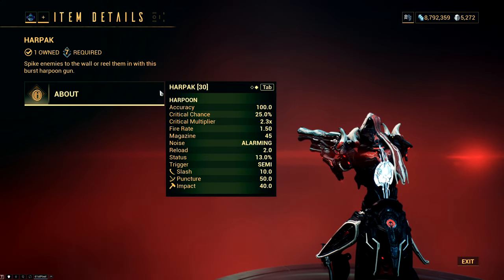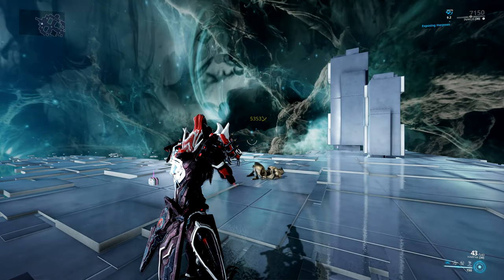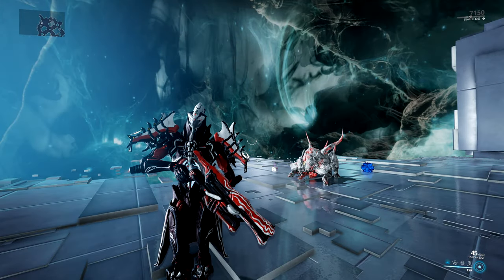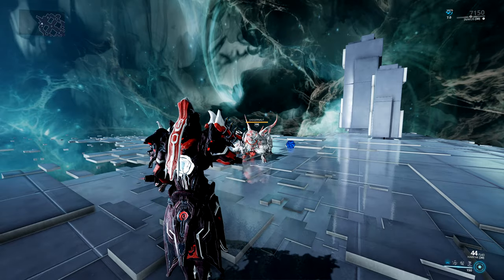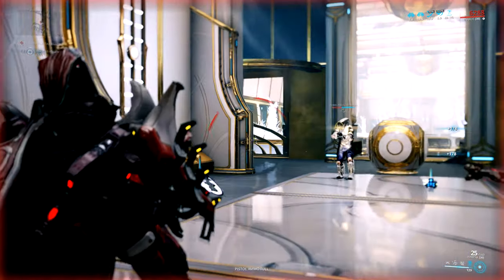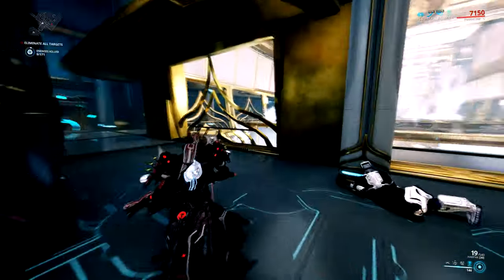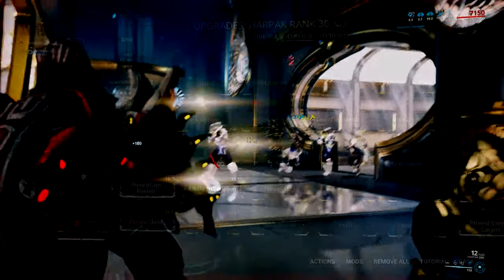So you pull an enemy with a harpoon and you get a fat crit buff. Even if the enemy doesn't have enough health and dies from the harpoon, or they're too large like a Juggernaut so you can't actually pull them, you will still get the crit buff. Also, the crit bonus will only affect the Harpac — you can't harpoon an enemy and then switch to a secondary or melee and still have the crit. So let's take a look at this mod and see if it is actually any good.